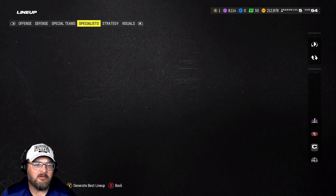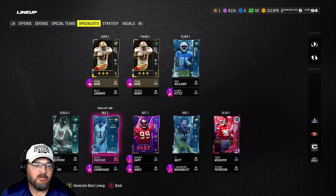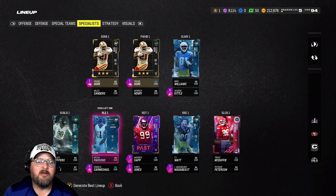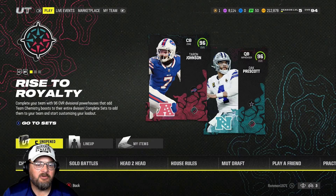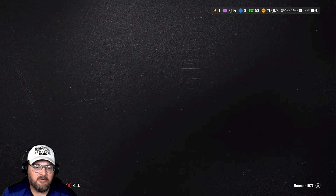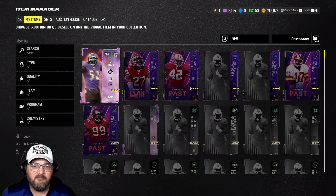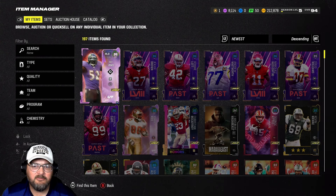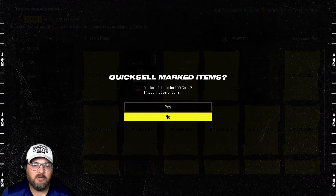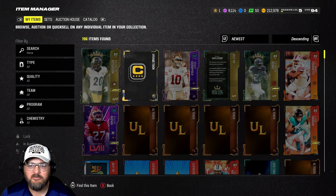One more lineup update — we're going to work on moving out the outside linebacker zero chill guys for Parsons and Watt, and we'll probably go away from them at some point and change our specialists on our nickel defense. That's something to work on later down the road.